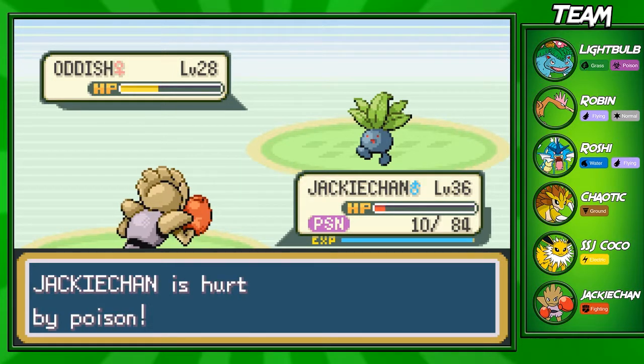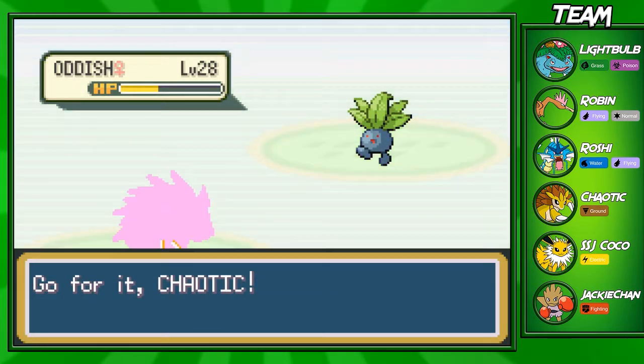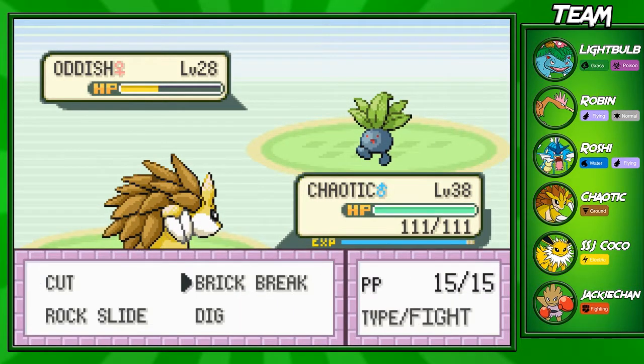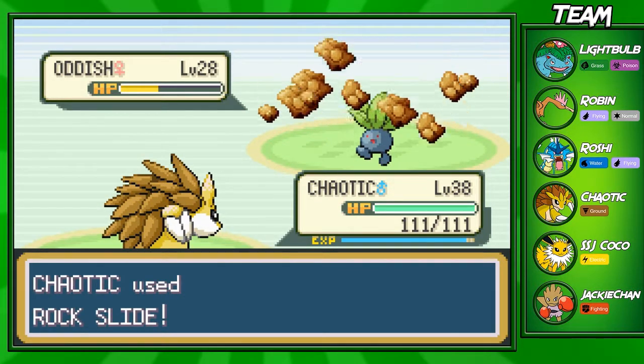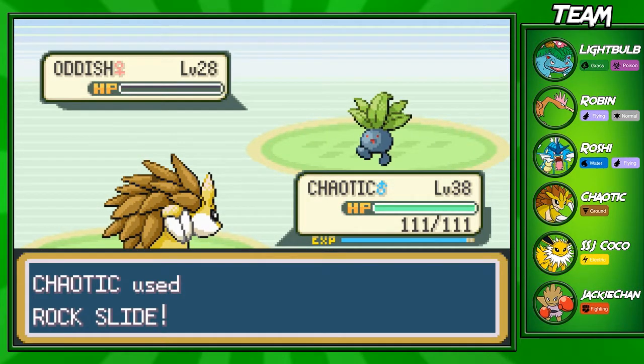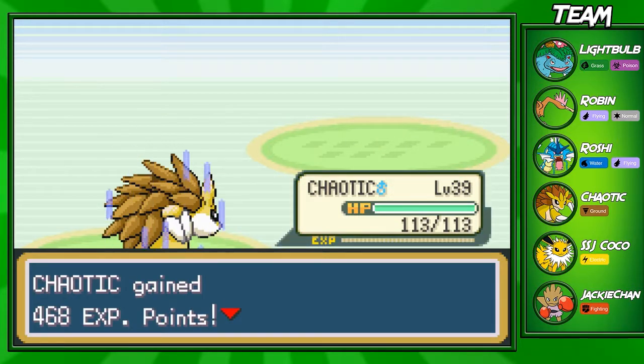We might die from this Acid since Jackie Chan was poisoned. Hopefully we can live it - no, Jackie Chan's going to fall. I probably should have healed, but whatever. Let's switch into Chaotic right here and get him with a Dig. Actually, I'm gonna use Rock Slide - I don't want to waste a turn and I'm pretty sure this will kill anyway because Sandslash has a huge attack stat. It's an Oddish - it just can't take attacks. We're going up to level 39 here, Chaotic!